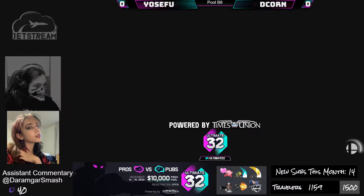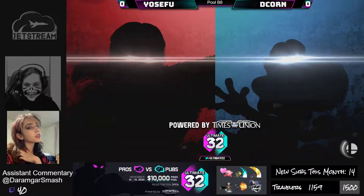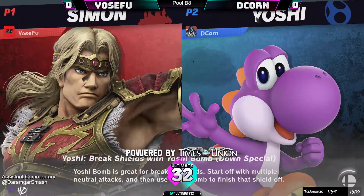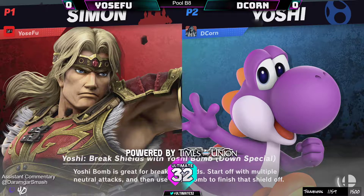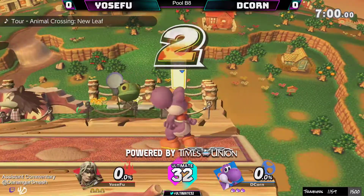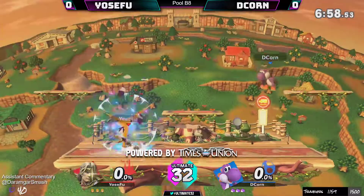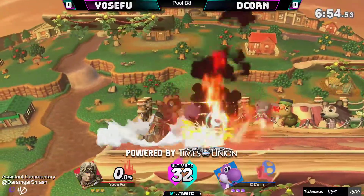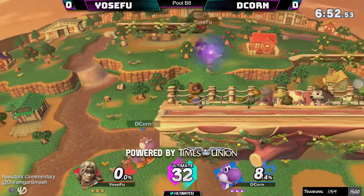We're gonna get Yosifu versus Decorn. Even then, I feel like Yoshi does such a good job of juggling Simon. That's what Yoshi does — he juggles, those are true combos, he keeps you up in the air. And Simon's landing options don't really matter too much because his aerials are extremely fast. You can get two or three aerials out of a single combo.